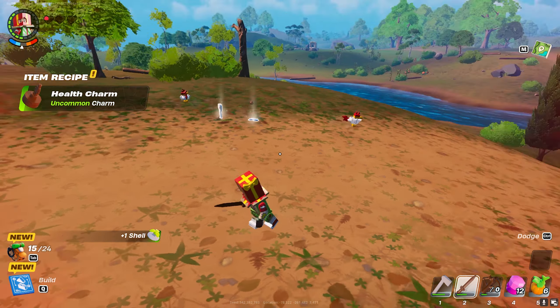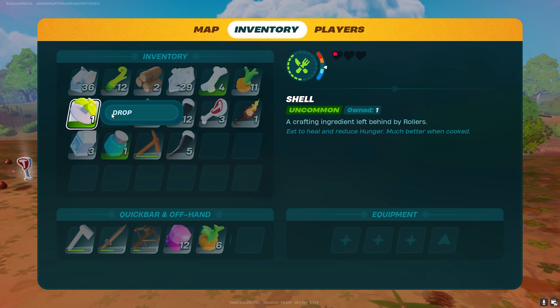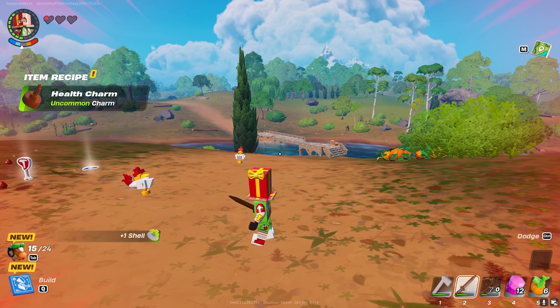And here, as you can see, they drop a shell. That's it. From here you can use the shell — it's an uncommon item.